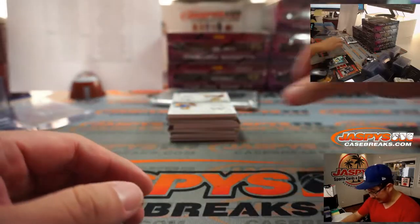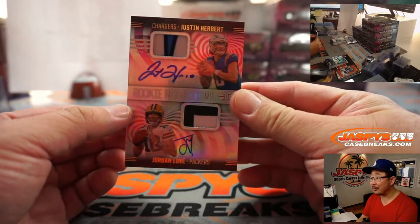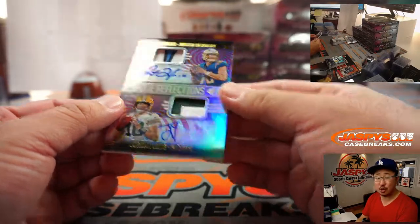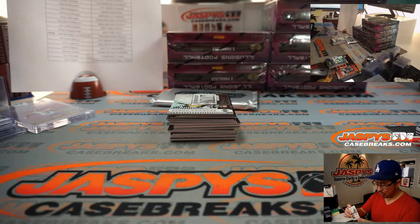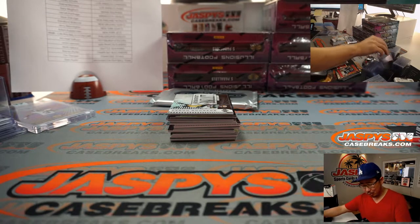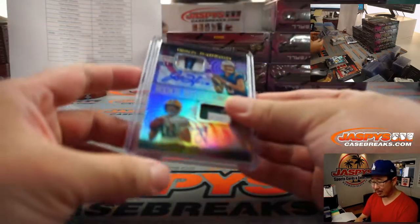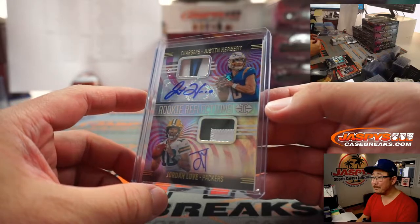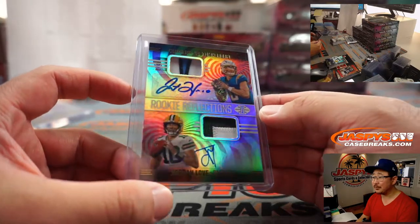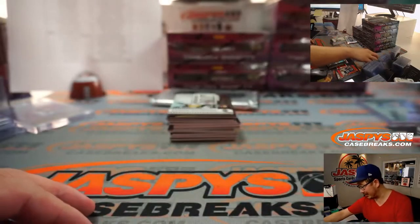Jordan Love. And we've got a dual relic, dual auto — Justin Herbert and Jordan Love, two out of three. Woo! That's one happy person and one sad person. Corey with the Chargers straight up, and Leonard with the Green Bay Packers straight up. That'll be a randomizer at the end. And a train whistle for somebody.